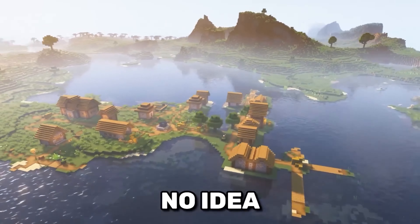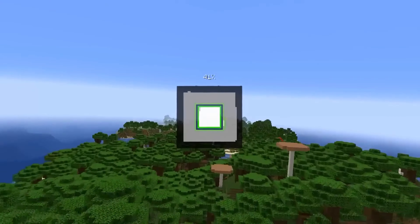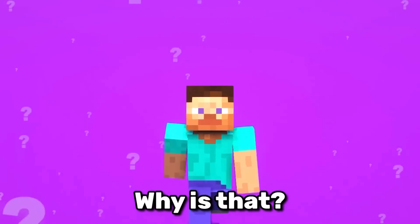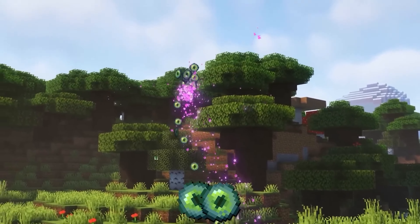You probably have no idea that you can use villages to find strongholds. When you create a new world on Bedrock Edition, the game needs to generate the strongholds and it tries to put them under village meeting points. No one knows why, so just stick to the good old Eyes of Ender.